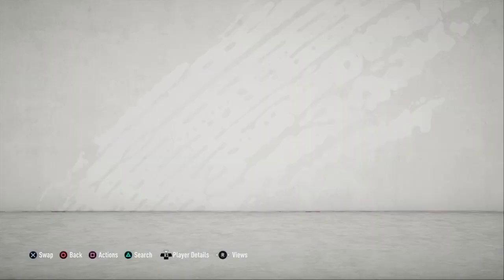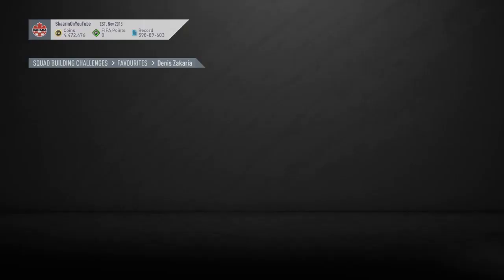That is the Bundesliga section completed. Now moving on to the 86-rated squad — like I said before, this is going to cost you guys 116,000 coins to complete. No loyalty is required for this SBC, and here are the players I did use.